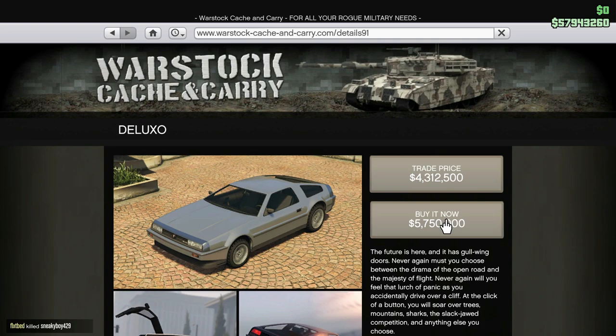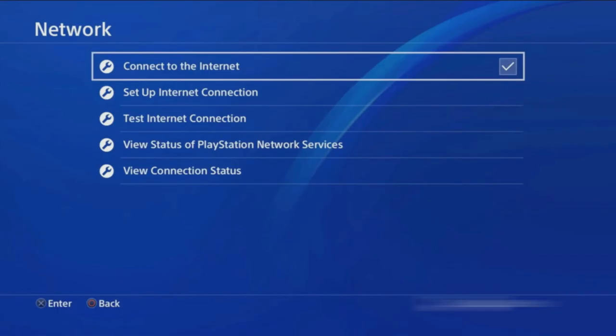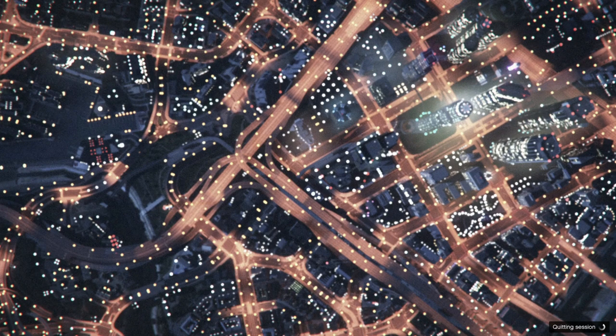While hovering over Buy It Now, quickly buy it and then quickly double-tap the PlayStation home button. It's going to bring you back onto the network settings page. Quickly disconnect the internet by selecting Connect to the Internet, then quickly turn the internet back on, and double-tap the PlayStation home button to bring you back into the game. Accept the alert.